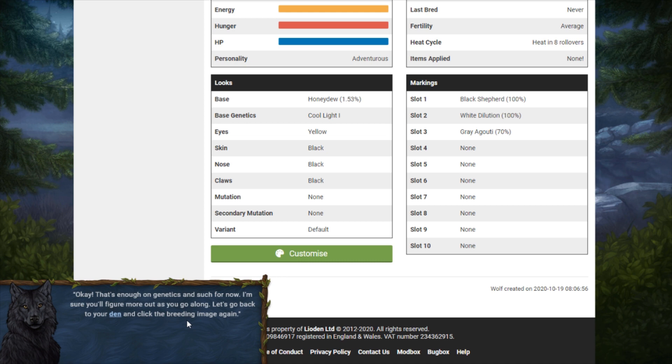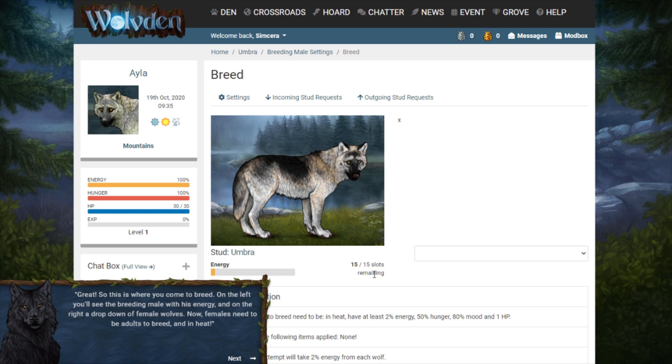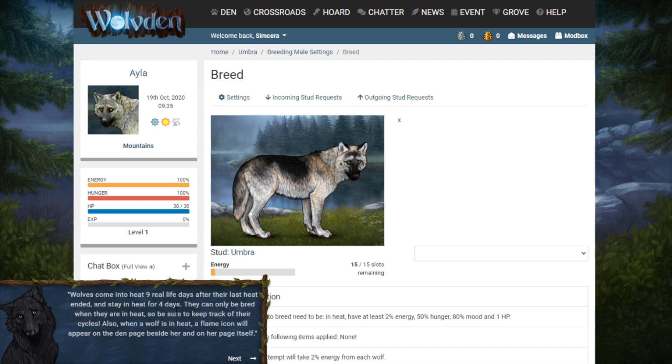That's enough on genetics for now — I'm sure you'll figure out more as you go along. Let's go back to your den and click the breeding image again. This is where you come to breed. On the left you'll see the breeding male with his energy and on the right a drop-down of female wolves. Females need to be adults and in heat. Wolves come into heat nine real life days after their last heat ended and stay in heat for four days — much shorter cooldowns than in Leiden!